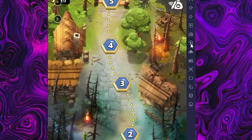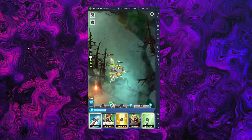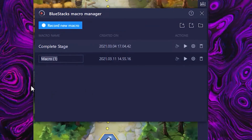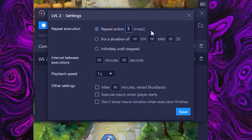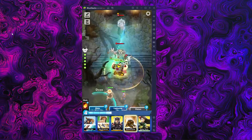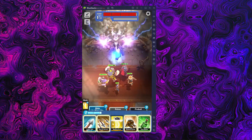Well, not until now — because thanks to the Macro Recorder feature, you can automate this whole process to your liking. To do so, just click on this icon here on the right panel, and then record a new macro. For example, just complete the stage you want to record, and once you're done, hit the stop button on the top right here. Now just assign a name for it, and by clicking on the gear icon, you can also set up how many times you want this action to be repeated. Activate the macro, and you complete the stage over and over again to farm all the resources you need for your characters. You can also use this function to automate pretty much everything you desire — from repeating the same stage over and over, to progressing through many stages. The limit here is your creativity.